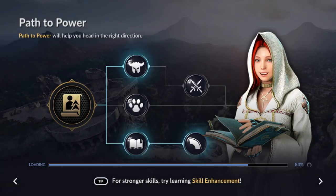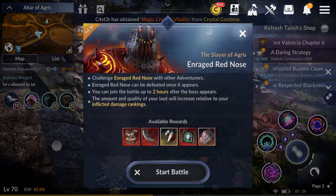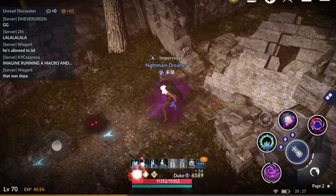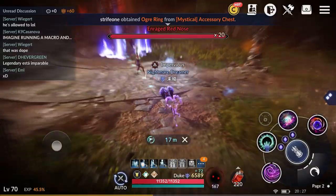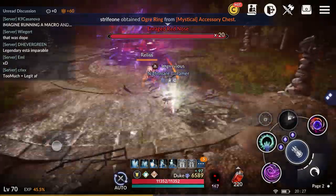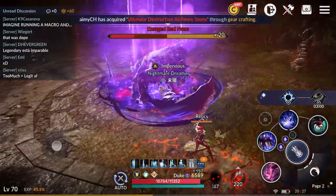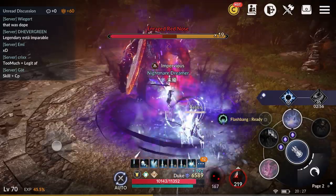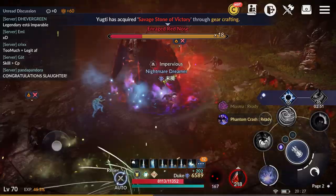I'll quit and rejoin the next one so I have a chance to deal more damage. When you join a world boss match, you always want to make sure the boss's health is full. This is the type of match you want — don't join one that's already halfway done. Always join a brand new match so you can deal more damage, which means a higher chance to get better stuff.